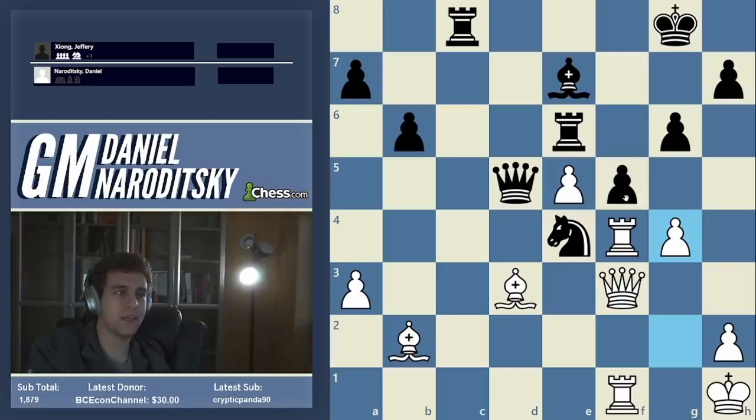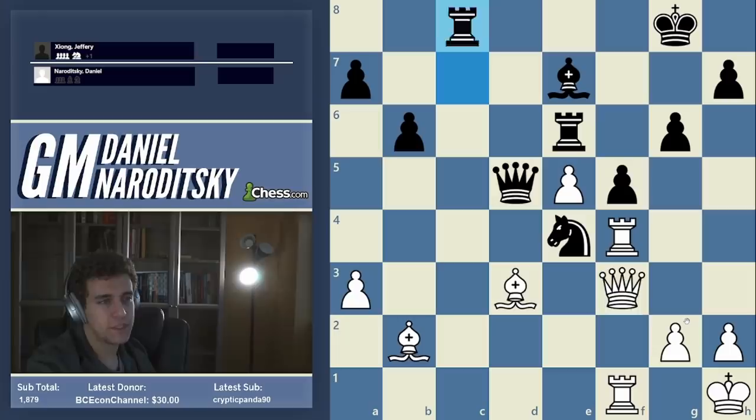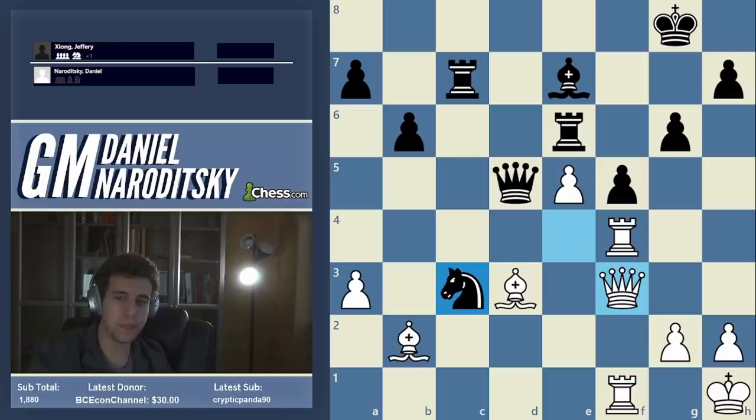If he goes back to c8, I can harass the f-pawn by playing g4 and his position collapses — he can't defend f5, he has no moves. I just play g5 on the next move, everything collapses. So Jeffrey plays what I think is the only move: knight c3, trying to jump out of the burning plan.